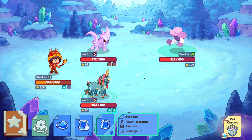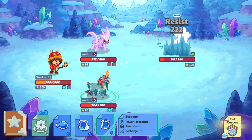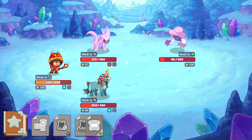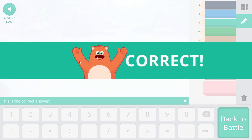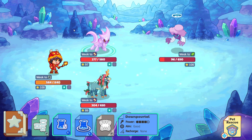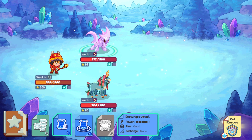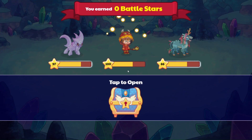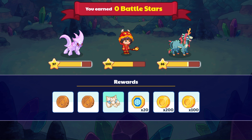Alright, here comes Stream. We'll refill magic for Oriate as well. So this is going to kiloliters, it's going to be 3.2 kiloliters. Woohoo! And Down Portal should be enough to finish — it does, so awesome. This battle is over. And we have another shell armor — awesome.